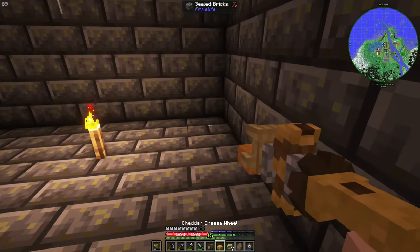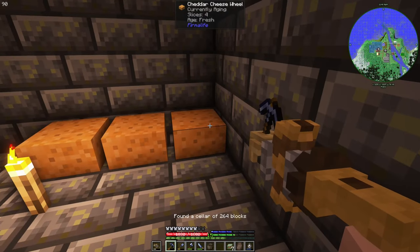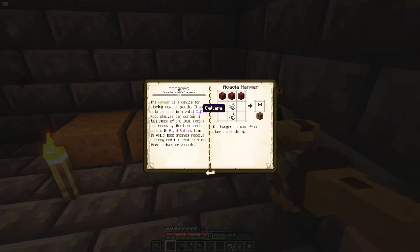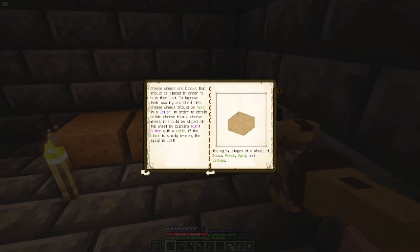For now this cellar kind of feels useless, but with the cellar we actually can — they are currently aging. Let's look at the cellar. Aging cheese — that should be placed in order to improve their quality. A cheese wheel should be aged in the cellar in order to obtain edible cheese. From the cheese wheel, slice off — if the block is aging, change in vintage.